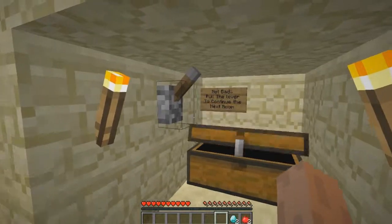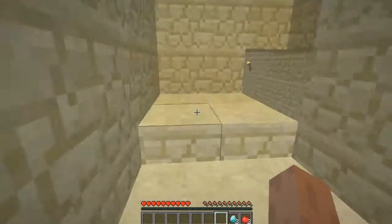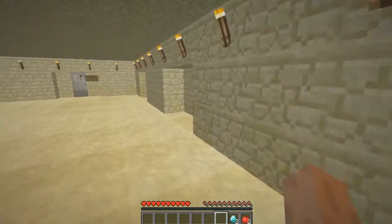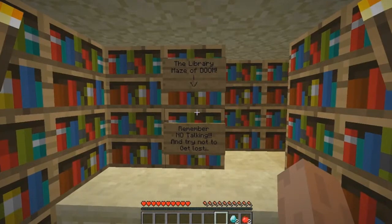We've got the diamonds and some apples - not bad. Pull the lever to continue to the next room. I don't really know how to say the word 'lever' so I'll probably alternate between the two pronunciations. Room three - the library maze of doom. Remember: no talking. I'm trying not to get lost.